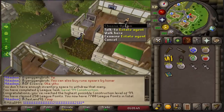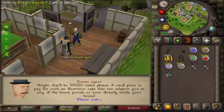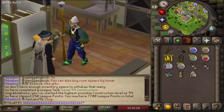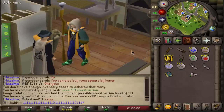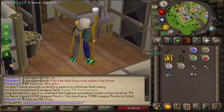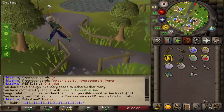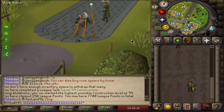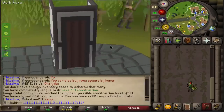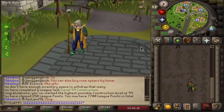And here we have it. In Hosidius, we talk to the estate agent. We ask him about the skill cape of construction — and certainly that sounds fair. And here it is! Look at it — that is so cool. I'm so happy I have that unlocked right now. Let's do the emote, even though everybody knows how it looks like. That is huge. I just made myself a house in three seconds — if only I could do that in real life, that would be perfect.